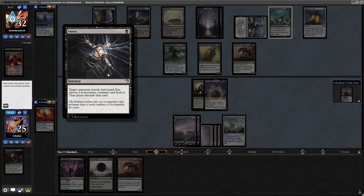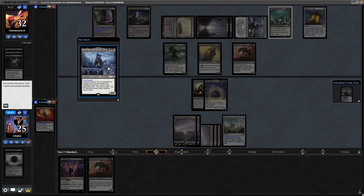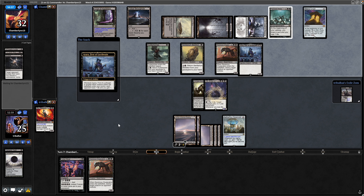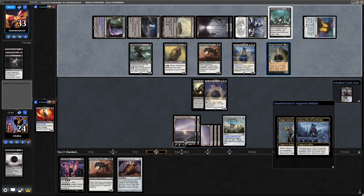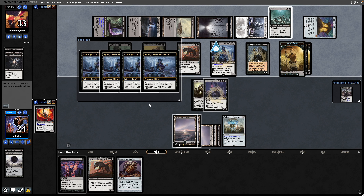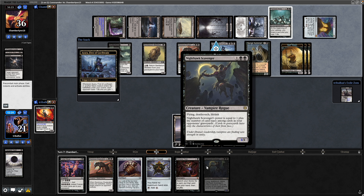There is a Duress from our opponent, so they can take the Damnation away from us. And there we see Ayara, Fist of Locthwain — obviously been holding that until we lose the Damnation. Then we lose life to the Ayara. So we're about to draw a card with Vilis, and then a Sengir Autocrat — so we're about to lose a bunch of life, which means we're about to draw a load of cards as well. Ayara has us lose 4 life, getting into another tutor — Demonic Tutor this time.